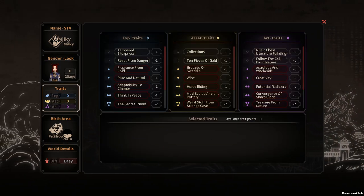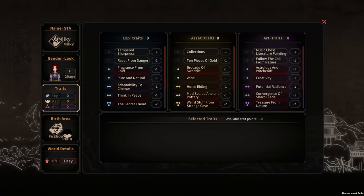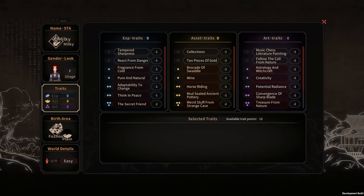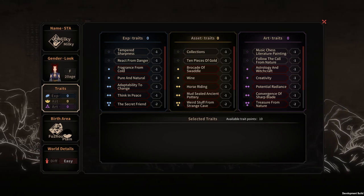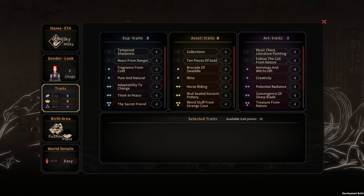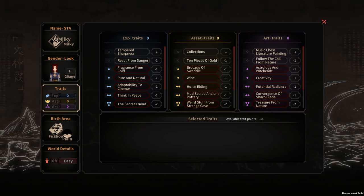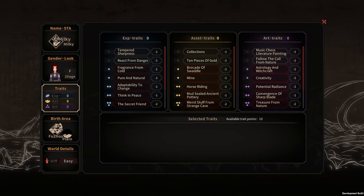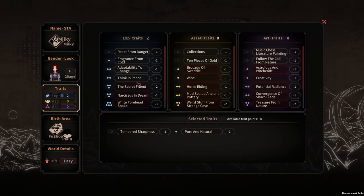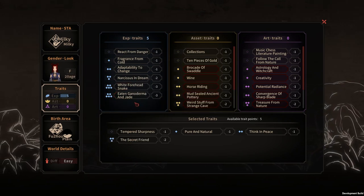Another thing that's really important to choose from are traits. I already kind of decided what traits I would need to select for this save file because it took me forever to look into each of these traits and pick them. It was really painful, but I could make an intro video explaining what each trait does and some recommendations for different builds. I'm still learning this game, so I might not be 100% correct or suggesting the optimal traits.